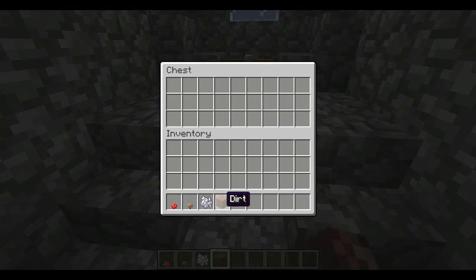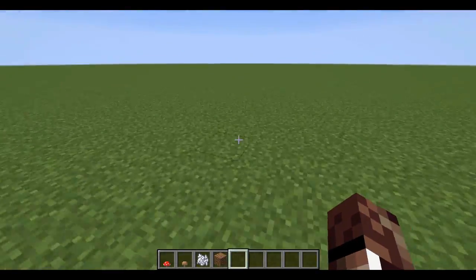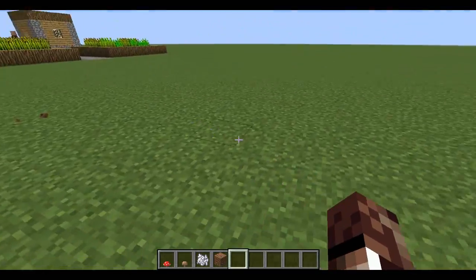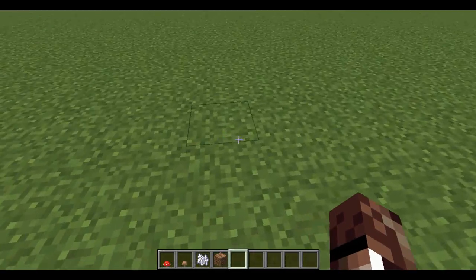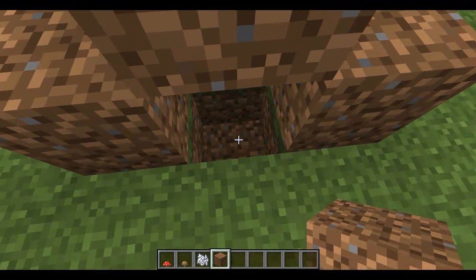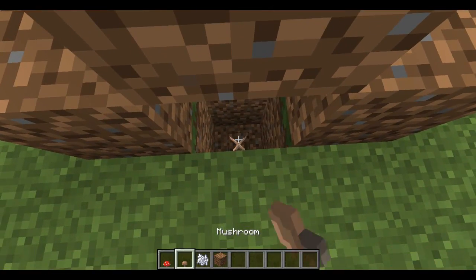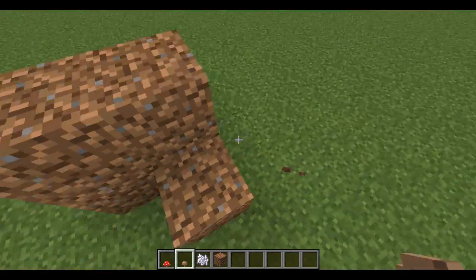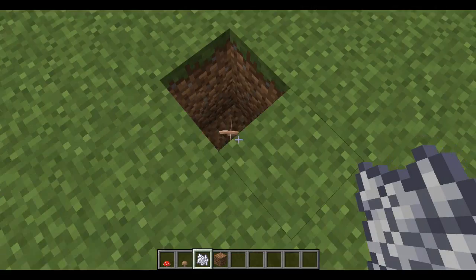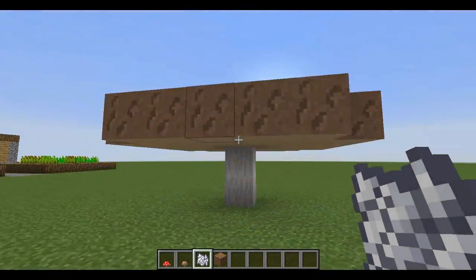I'm gonna show you a way you can actually make your mushrooms grow in full light levels, without the risk of mob spawning. To get a mushroom to grow, you need to go out somewhere and dig a hole. Two down works — you put a mushroom two down, and as you can see, the mushroom placed. You need to quickly break all of these blocks, and now you've got your mushroom. Now quickly bone meal it, and there you go — the mushroom is fully grown.